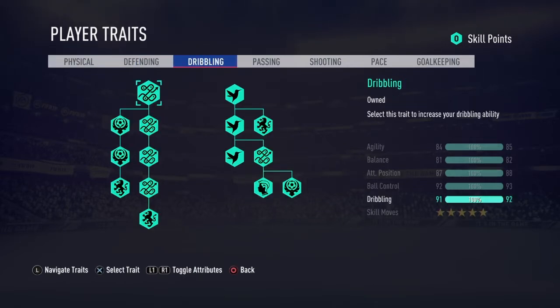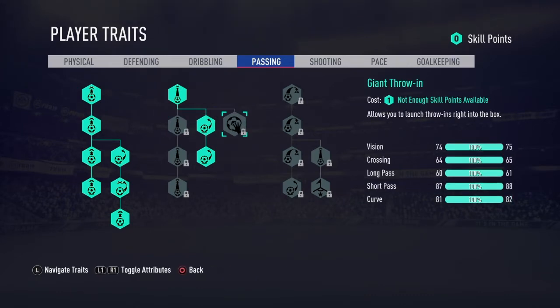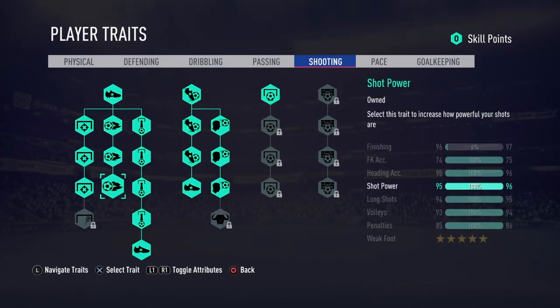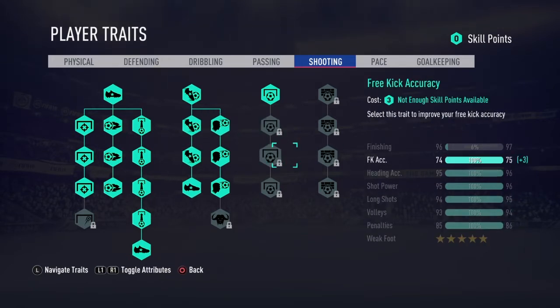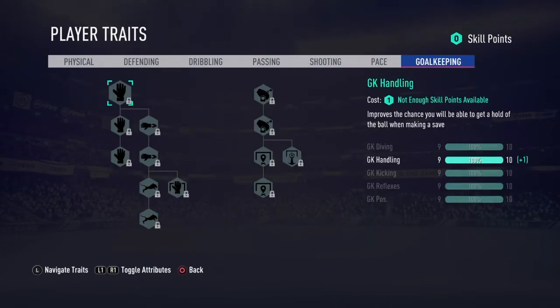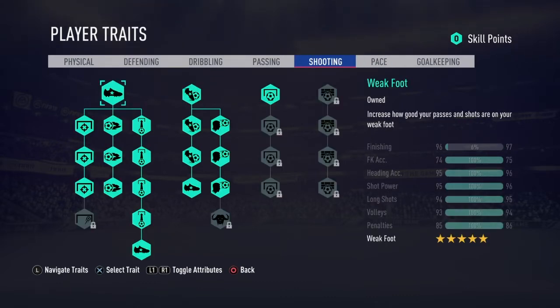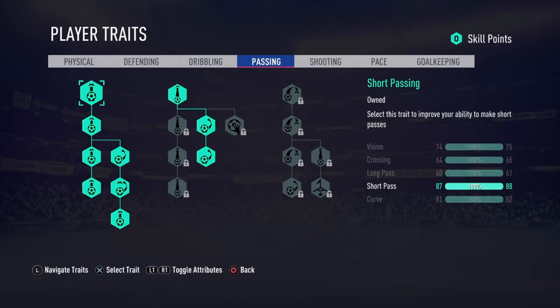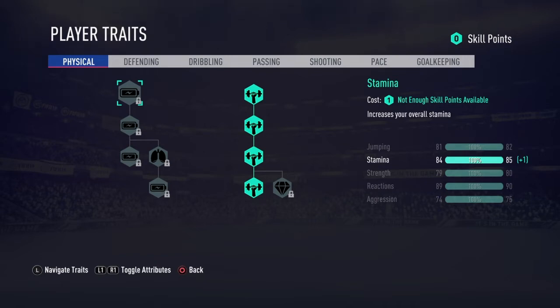You don't need any on defense. All the dribbling ones should be on. All your passing should be on. Your exact shooting — all of them should be on exactly like that, just one of them at the top. All of those should be on, and none of the defense ones. That's all your traits — all 110 of them.